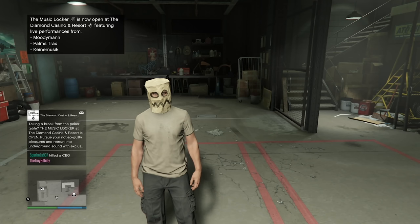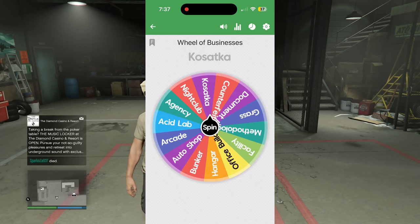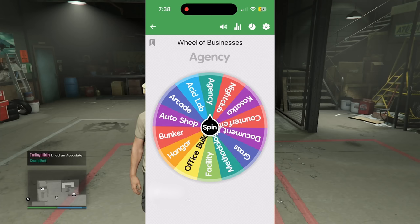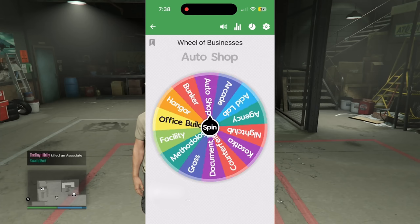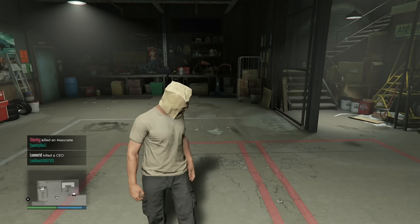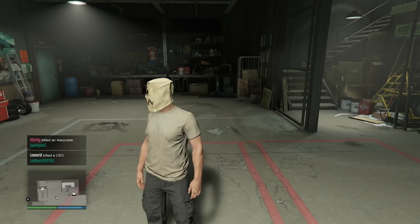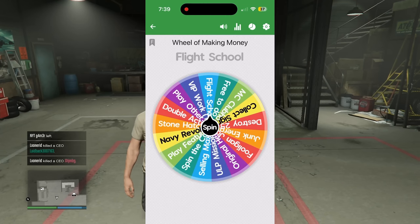Obviously I think the jackpot on this wheel is probably going to be the Casatka, since the Cayo Perico heist is the easiest way to make money. So if the wheel lands on, say, a facility — we're going to work our butts off to buy a facility and nothing else. That is the only thing we can buy. And then I have another wheel to determine how we make money.